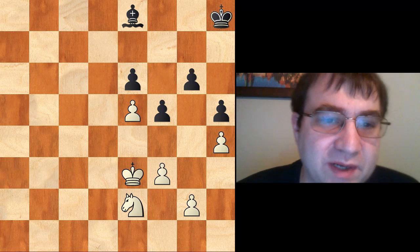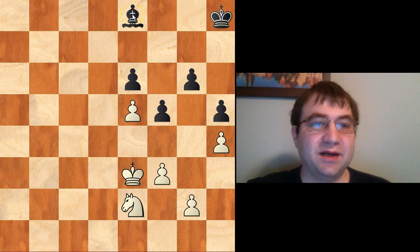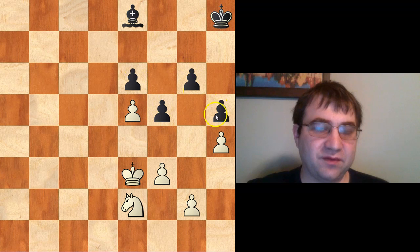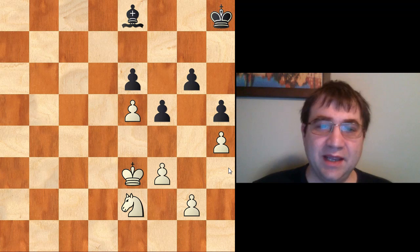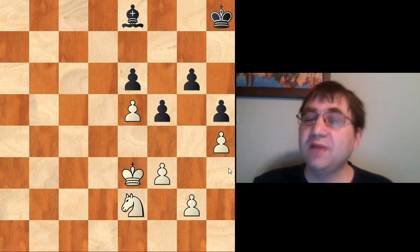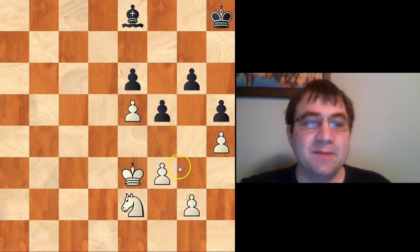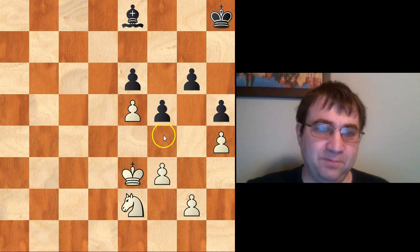Now let's see a situation where the knight is actually better than the bishop. As you can see, a lot of bad things have happened for this poor bishop on e8. For starters, all of black's pawns are on light squares. You would think the ideal thing for white would be to have all his pawns on dark squares, locking those pawns on light squares. But it's actually better for white to have a couple of his pawns on light squares here, because he needs square f4 available so he can attack these two very clean weaknesses.